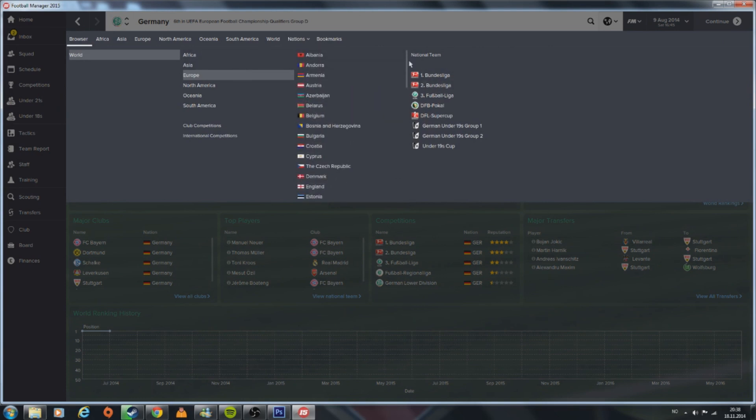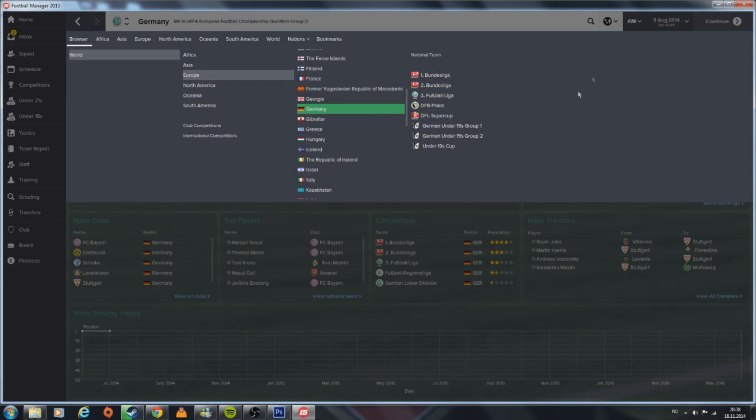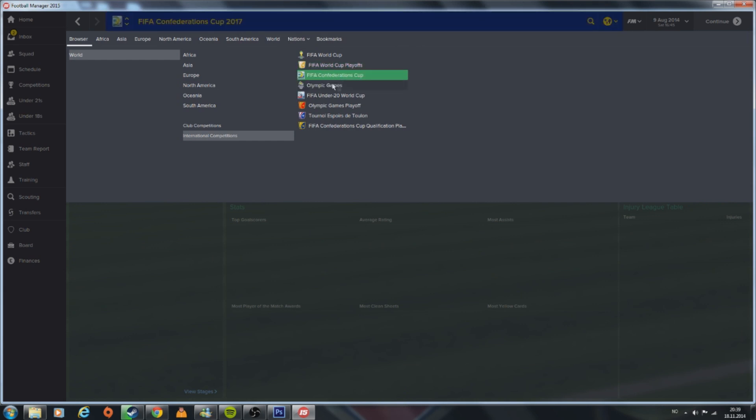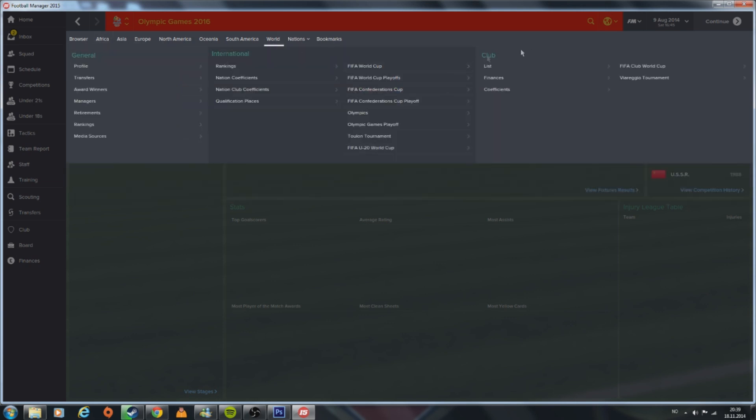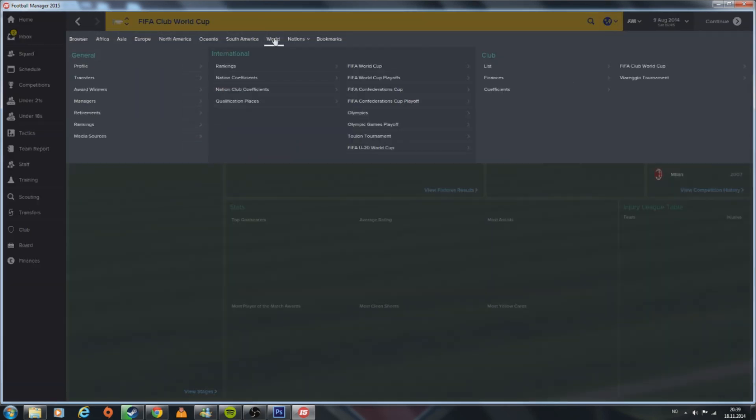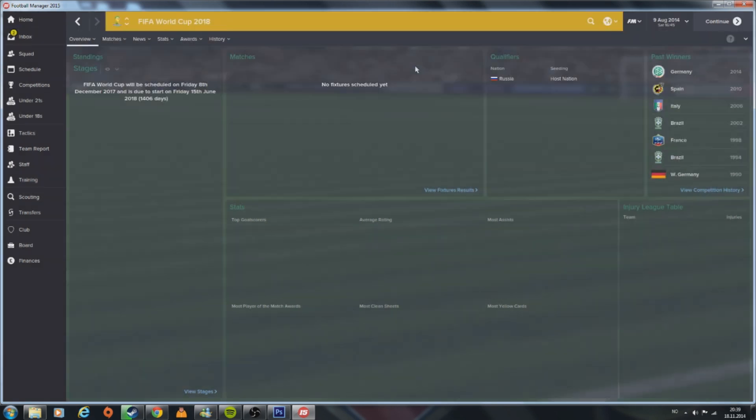You also have all these flags and competition logos — the FIFA World Cup, playoffs, confederations, and the Olympic Games as well. As you can see, you have Brazil, France, Italy, Spain, Germany — a lot of national teams.